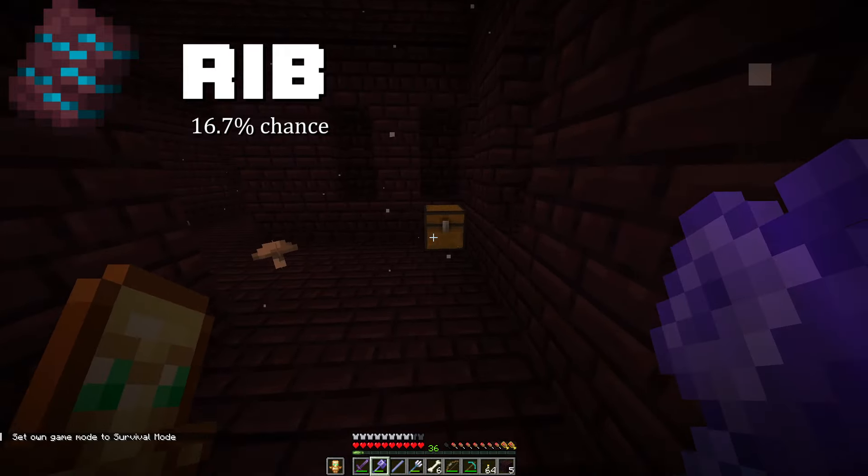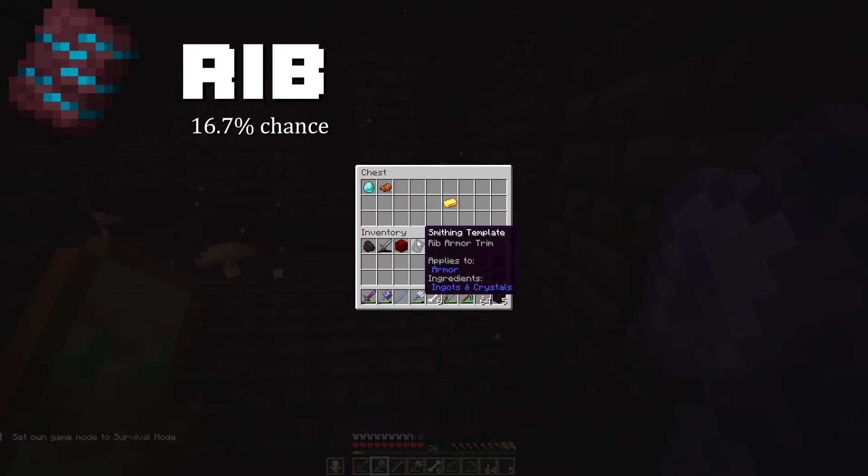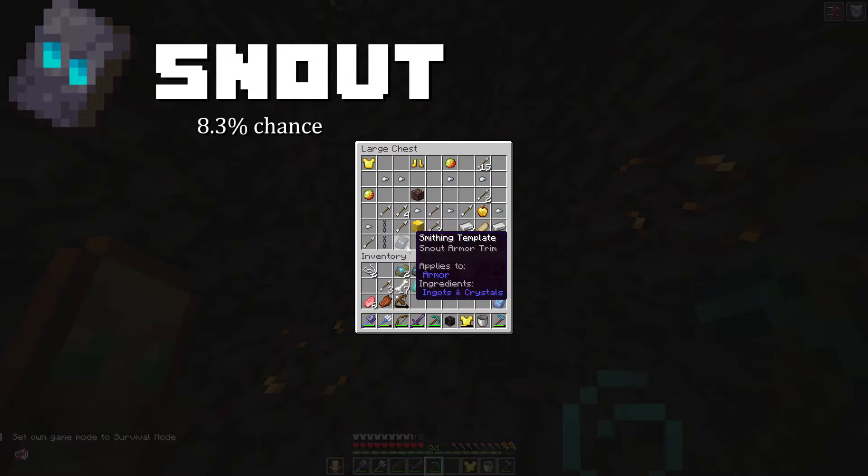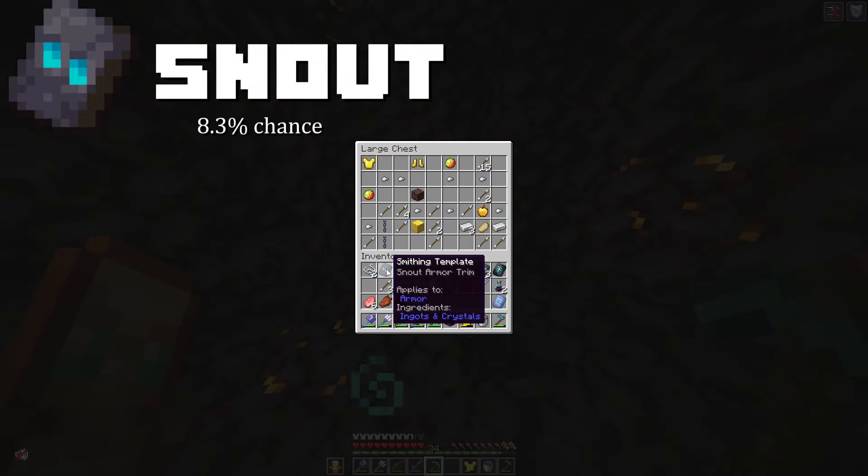Entering the Nether Fortress, you can find the Rib Armor Trim in a chest with a 16.7% chance of spawning. And the Snout Armor Trim can be found in a Bastion Remnant, with an 8.3% chance of spawning.